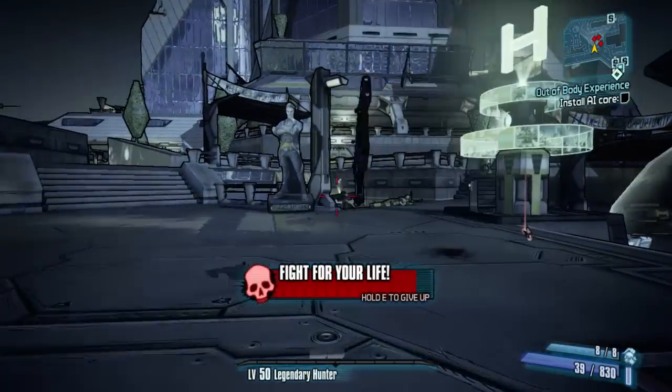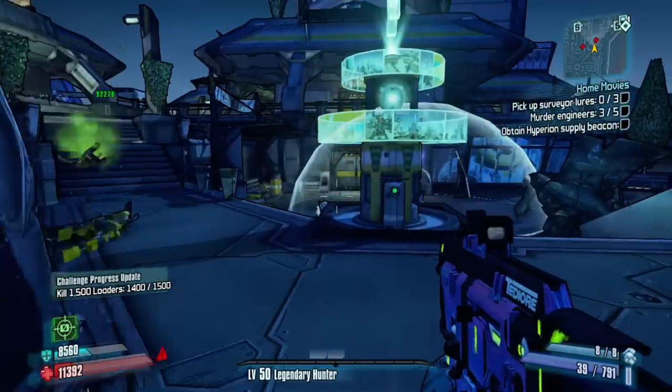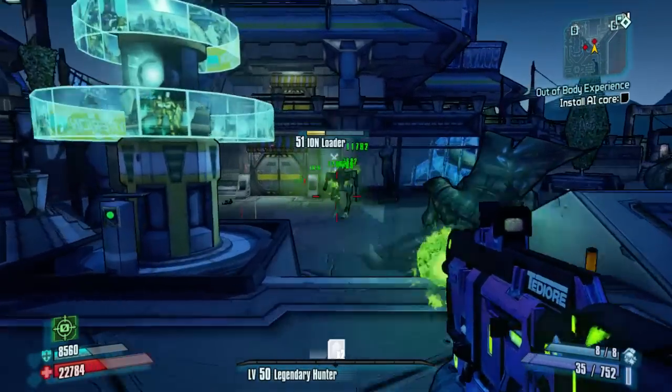Another good thing about the Babymaker is that it's a really good weapon to second wind with. When you go down, it seems like a lot of enemies just stop and shoot at you, so you can almost always land a Babymaker reload.